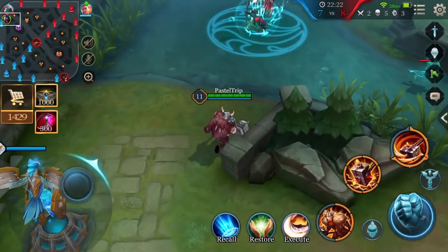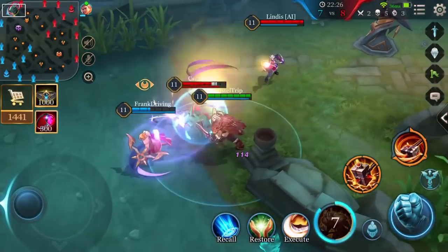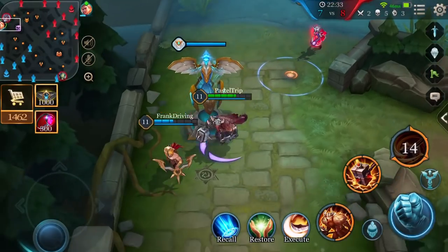If you're underleveled or didn't earn enough gold, focus more on purchasing defensive items, avoid unnecessary battles, and use his abilities to escape bad situations.